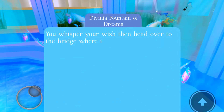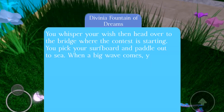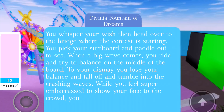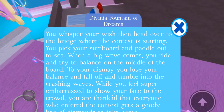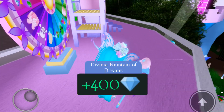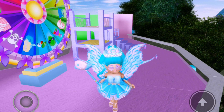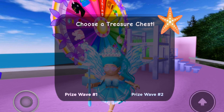I always throw in 200 — always. If you can afford it, do it. We did not win the halo this time. You whisper your wish and then head over to the bridge. The final step: you can read the story if you want, but don't reset your character or you won't get any diamonds even if you won some. That's happened to me several times — I rush, throw in diamonds, don't get the halo, and just reset. I got my diamonds doubled this time!